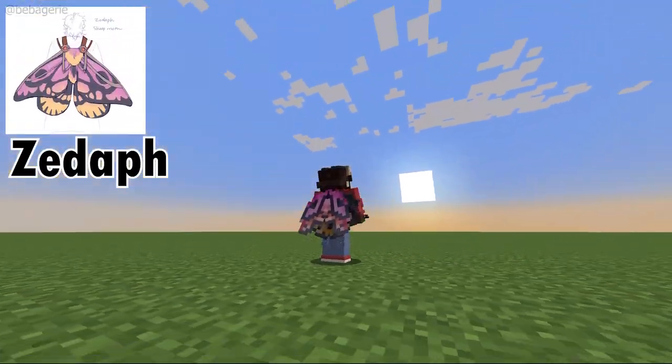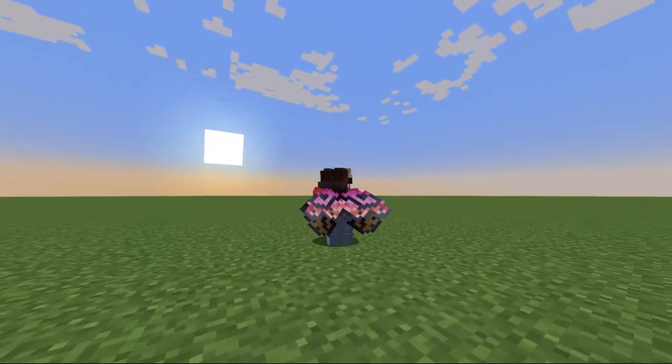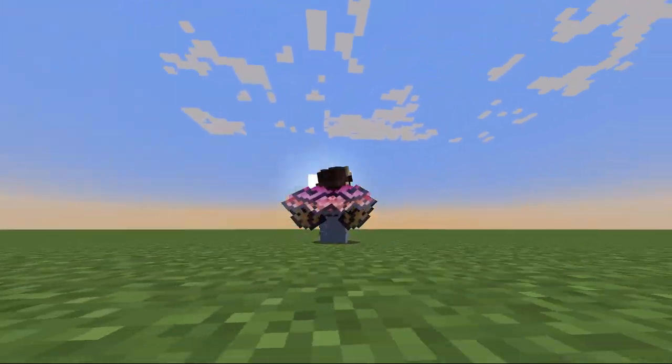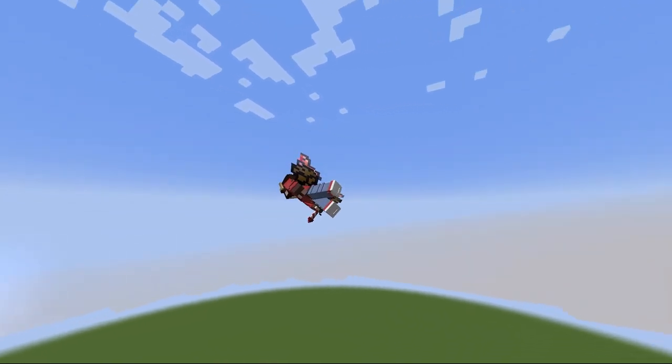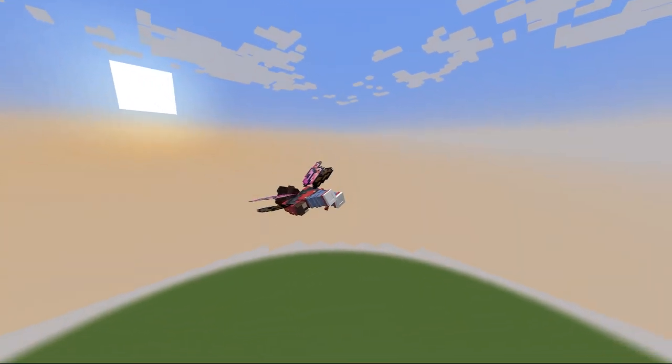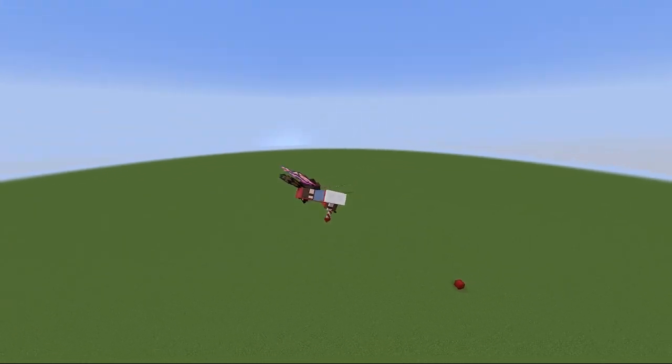ZF's Elytra has to be one of my favourites. It's a sheep moth and it kind of — I've been told — looks like the lesbian flag, which I find hilarious. But overall I love the bright colours, the way it moves when you fly, and just the shape in general. It's really pretty.